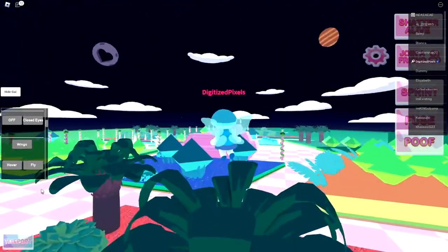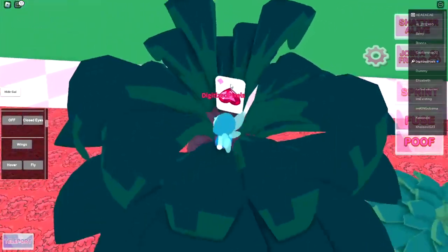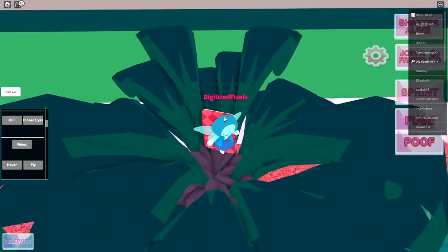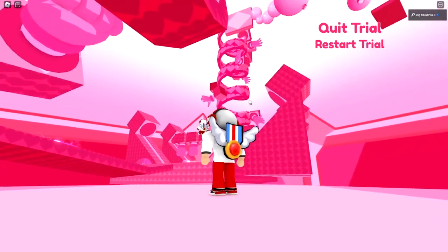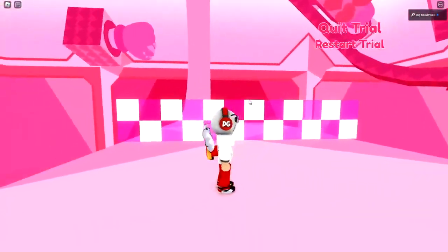Head over here and drop down, then bump into this Spinel trial card. Once you've done that, just give it a second — maybe jump into it a couple of times — and you'll be sent to the trial world. It looks crazy, but trust me, it is very simple.